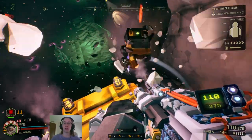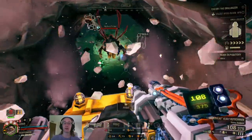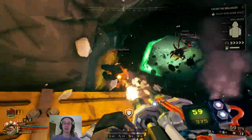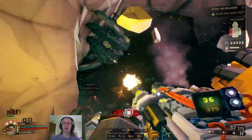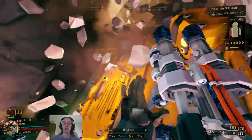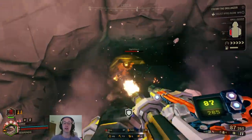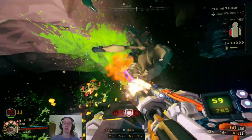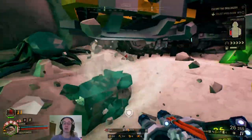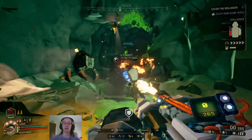Now let's talk about the autocannon, the second of Gunner's three primaries. It deals direct and AoE damage with each shot, excelling at crowd control. It ramps up its rate of fire over time, starting slow and reaching a peak. You will have trouble with range due to significant spread, but your secondaries can handle range for you. Keep in mind the extremely long 5-second reload time — if you have the Born Ready perk, you can mitigate that pretty easily.